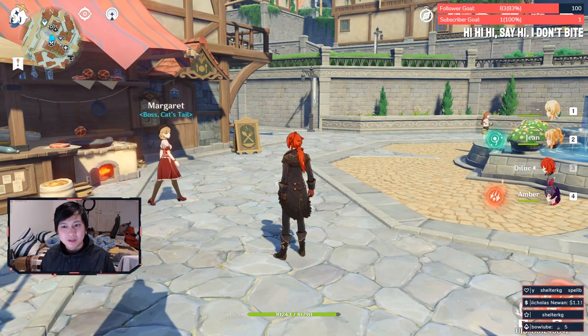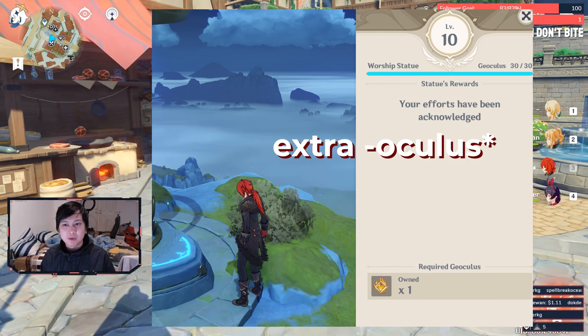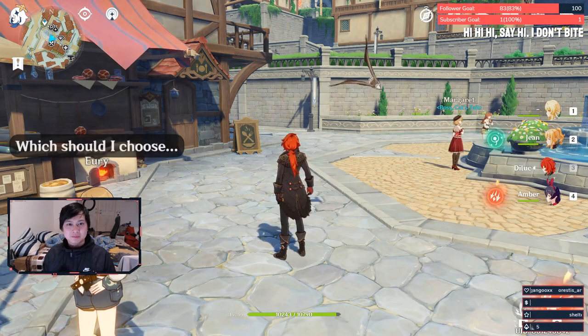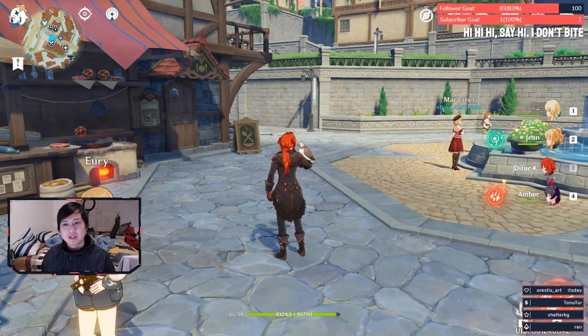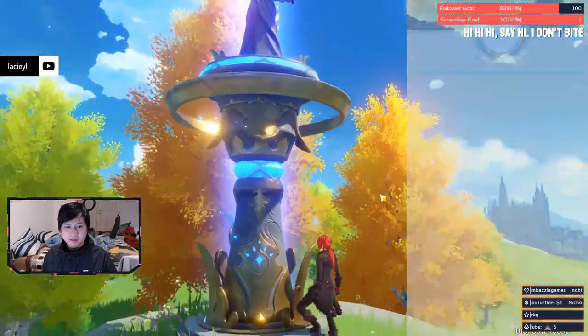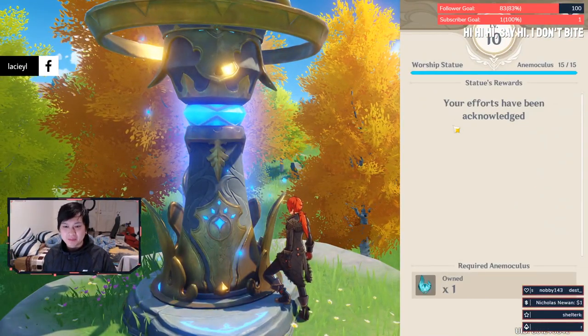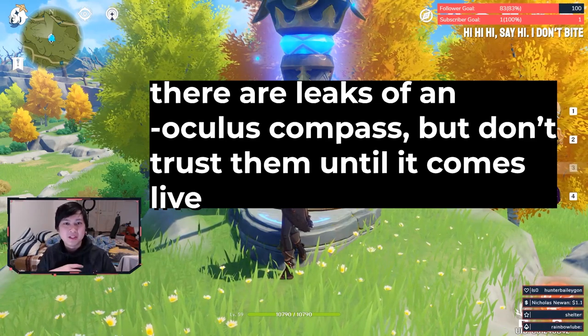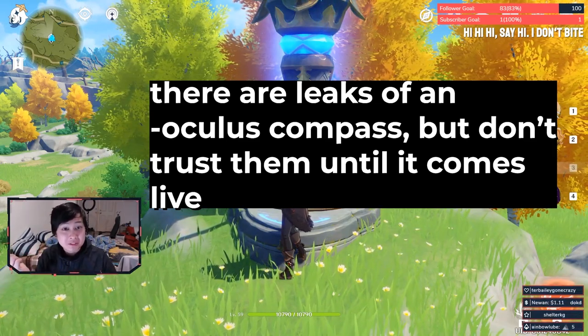Both regions, Mondstadt and Liyue, they both have an extra animoculus. So to level the Statue of the Seven to level 10, I think you need like 66 and 132 or something of those geoculi and animoculi, and there is actually one extra for both of them. And if you don't believe me, there you go — one extra animoculus — but this is max. So just agonize over that fact, or be happy that you completely finished it.